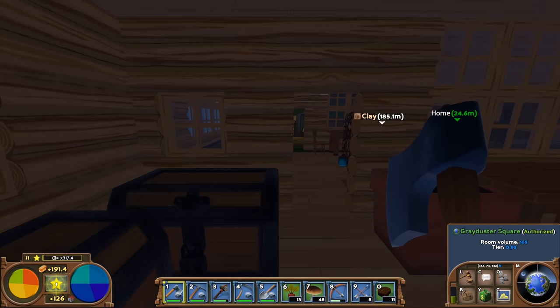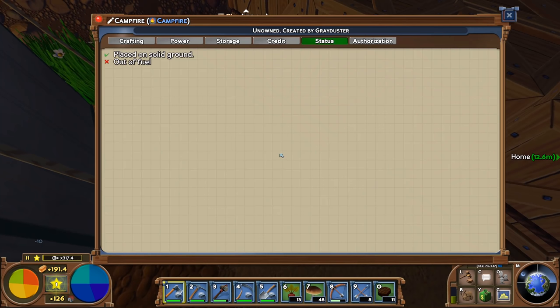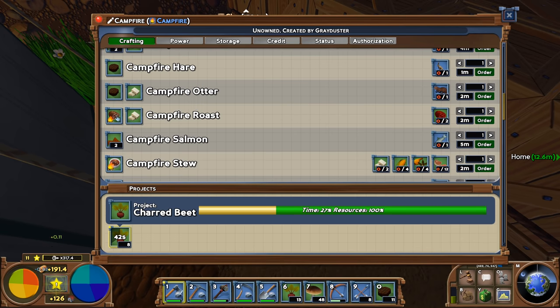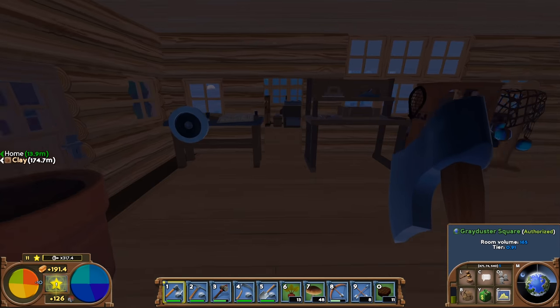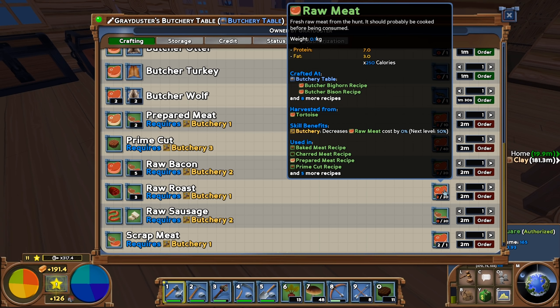Campfire roast is the bigger problem. We can go to the campfire and take a look — crafting campfire roast requires two raw roasts to make one campfire roast. Remember, we need ten of these, so that means 20 raw roasts. And each raw roast needs 20 raw meat. So 20 times 20 is 400 raw meat — that's like 40 bison.